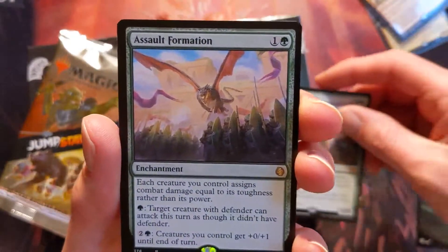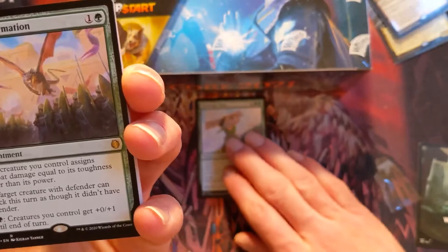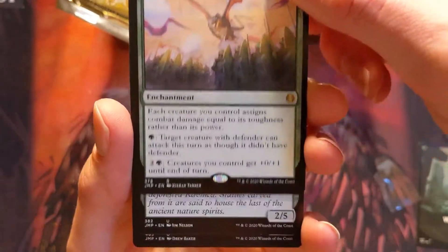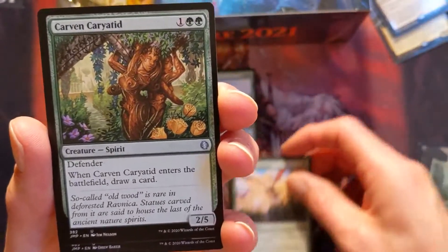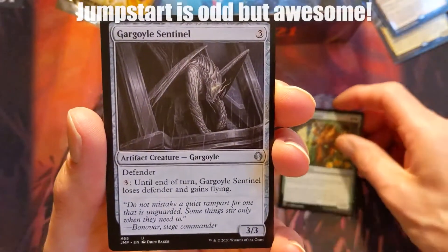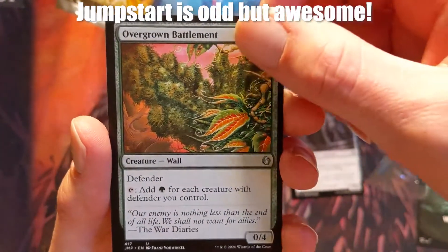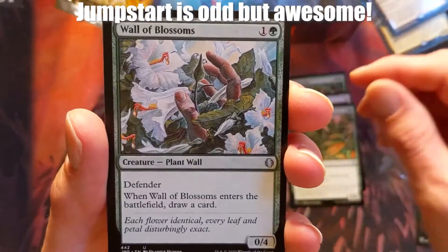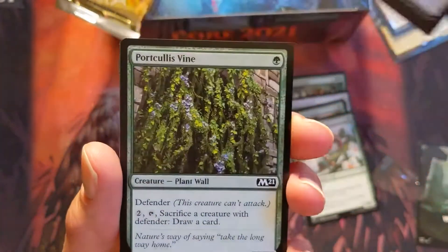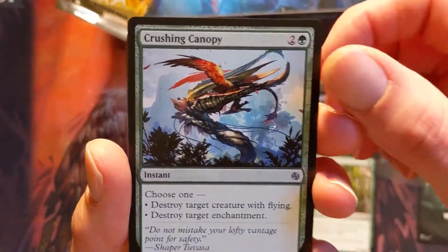We got a mythic — Salt Formation. We're gonna move this back, put our mythics right here. These are really interesting; they are all walls. I guess if you're looking to start a Wall commander deck, this is the greatest way to do it. Good lord, this is pretty sweet.